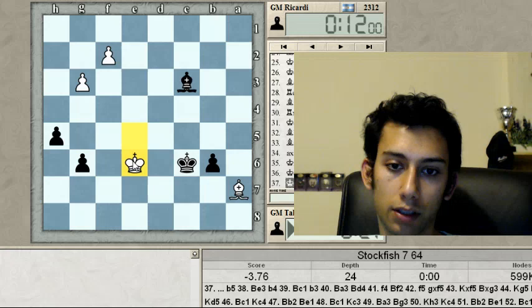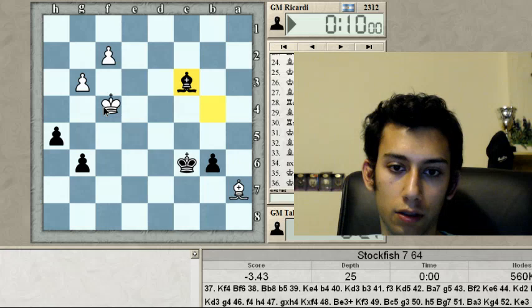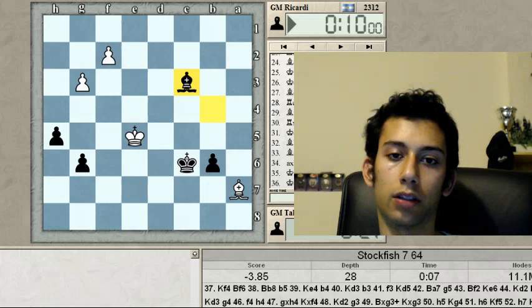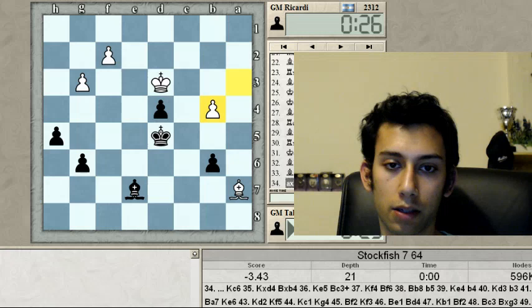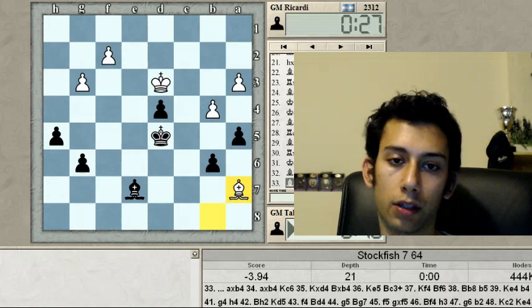If I go here, king e6 is a draw — once again followed by f4, or bishop takes b6 and f4. So bishop c3 is the important move. And then if king e6, b5. And if king f4, bishop f6 — should be close to a win, or just completely winning. So bishop c3 is another strong move that I should have found had I played bishop takes b4. Rook d4 I suspect is not accurate — but let's have a look.